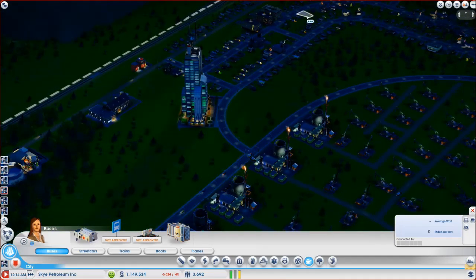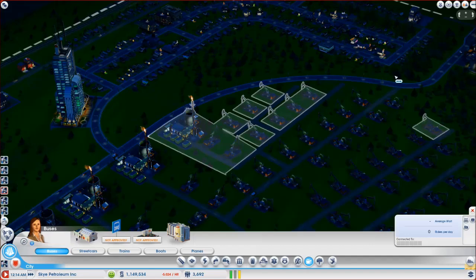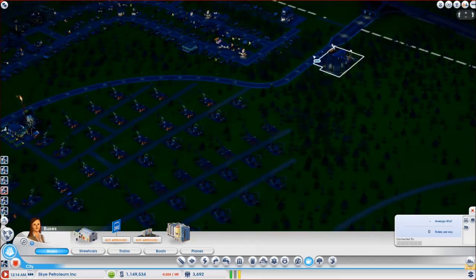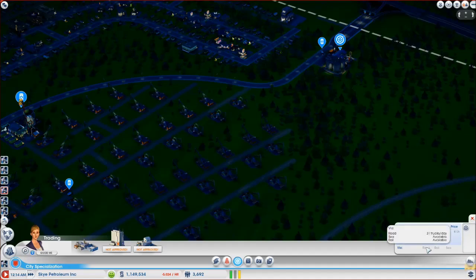You can see all the workers are going to be coming over here, and our delivery trucks have got an empty road to take the oil up to the trade depot, and then the trade depot just ships it straight out. How many trucks a day are we getting now? Let's take a look. We go to our trade and we're up to thirty-one trucks a day.